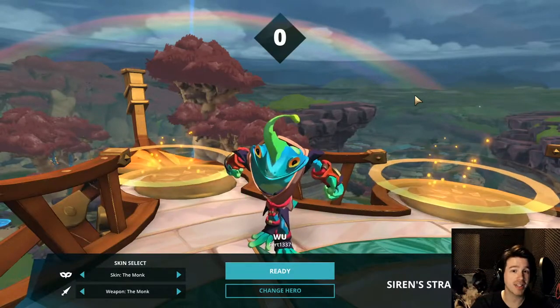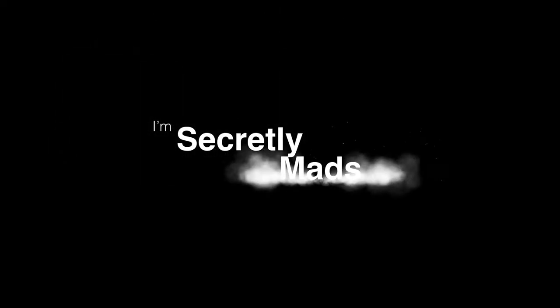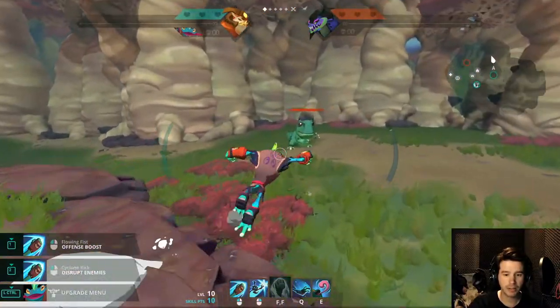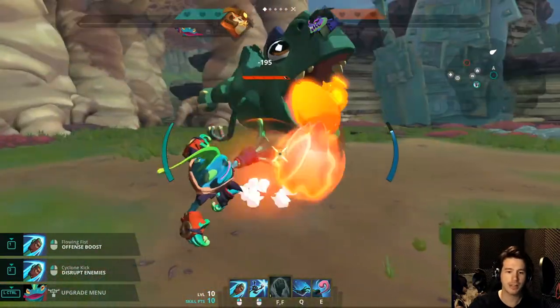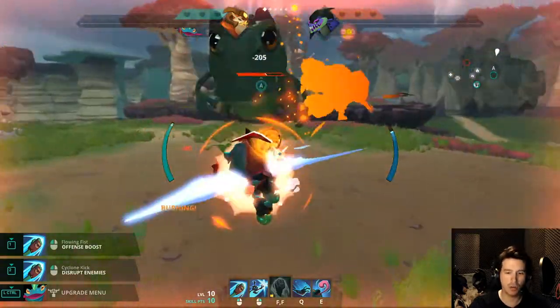Hello and welcome back to Gigantik, where today I'll be trying out Wu. Wu is a martial arts frog. He is a melee character, and his left click is this melee punch combo thing.